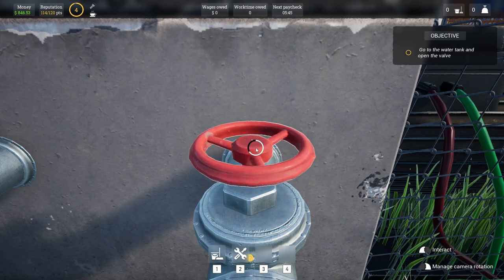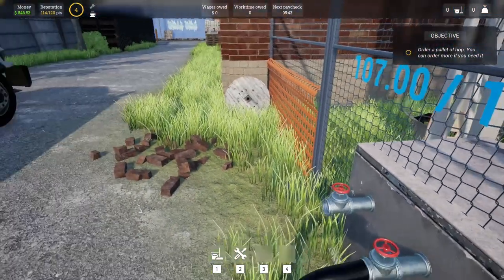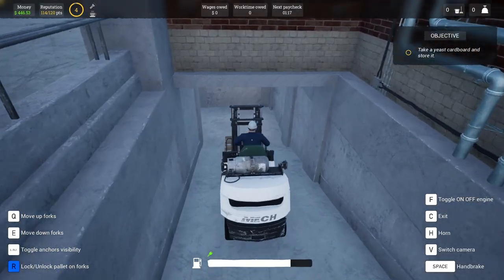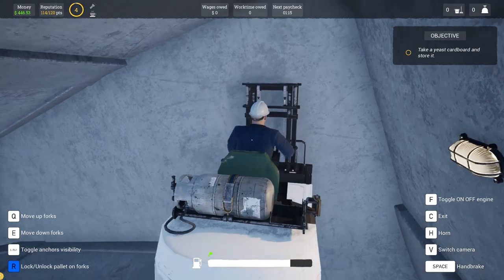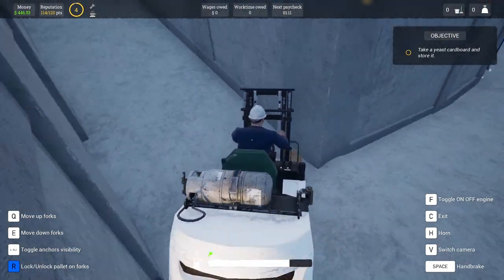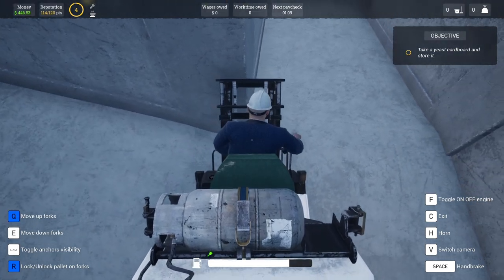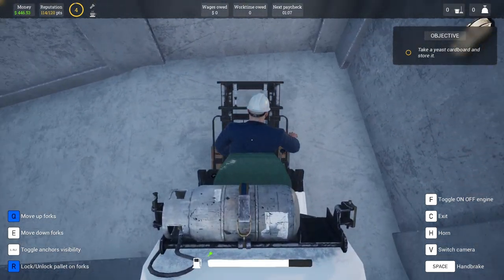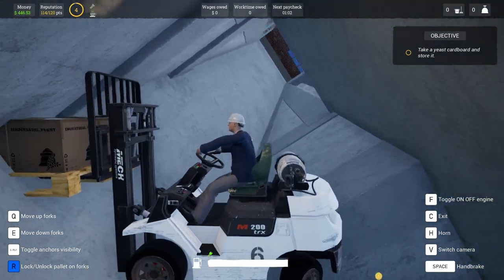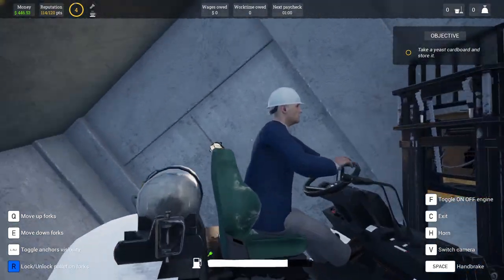Alright, I guess we just spin this to get the water pumped in. Oh, it's running. Looking good. Alright, let's take the yeast down to the brew tank here. I don't know what's going on. I am stuck. My forklift's breakdancing. Well, this is gonna be a pain to get out of.